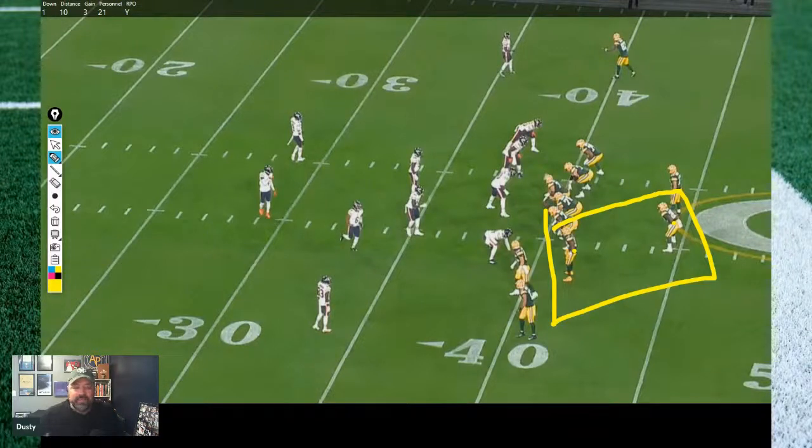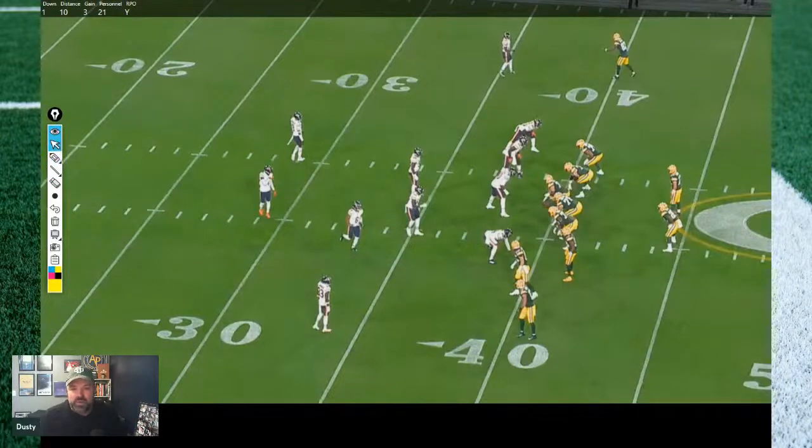Now it all sounds good in theory, but it is something the Packers did not have good luck with against the Bears. They ran pony package by my count 11 times — five of those were RPOs, six were not. When they had an RPO tag: five plays, 19 yards, 3.8 yards per attempt — not great. When they did not have an RPO: six plays, 23 yards, 3.8 yards per attempt. The no-RPO tag was technically 3.83, so slightly better, but not by much.